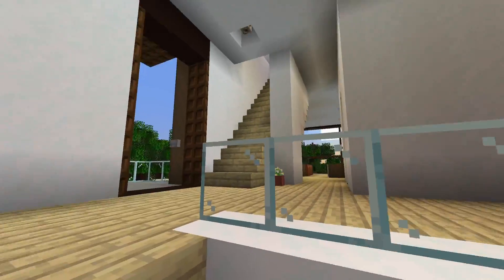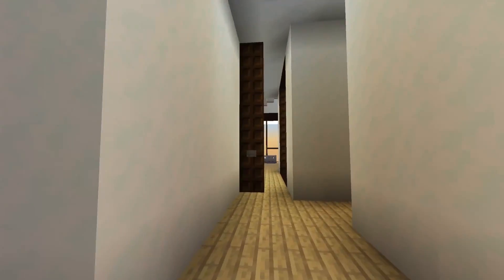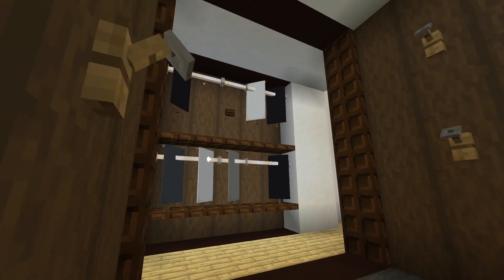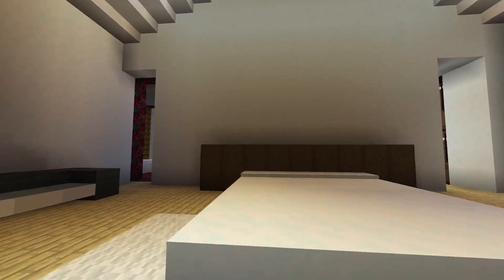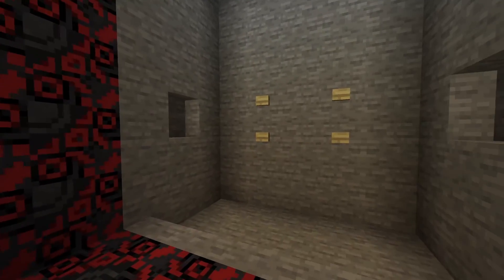That's cool, and then this looks like a TV room, guest room kind of thing. If we go back up the stairs, this is a dining table right here, dining room, and there's a kind of split level, I guess. This looks like a master closet for the master bedroom. Yep, this looks like a master bedroom.